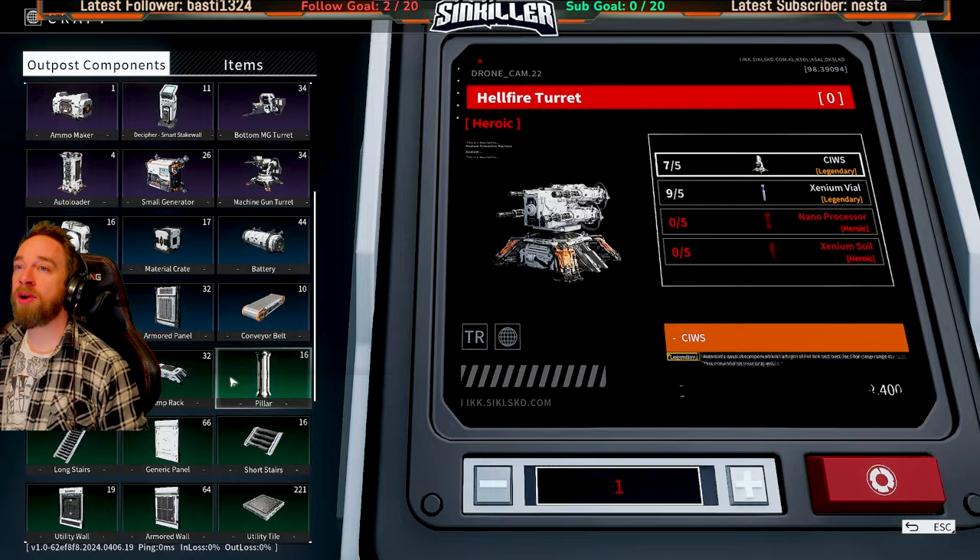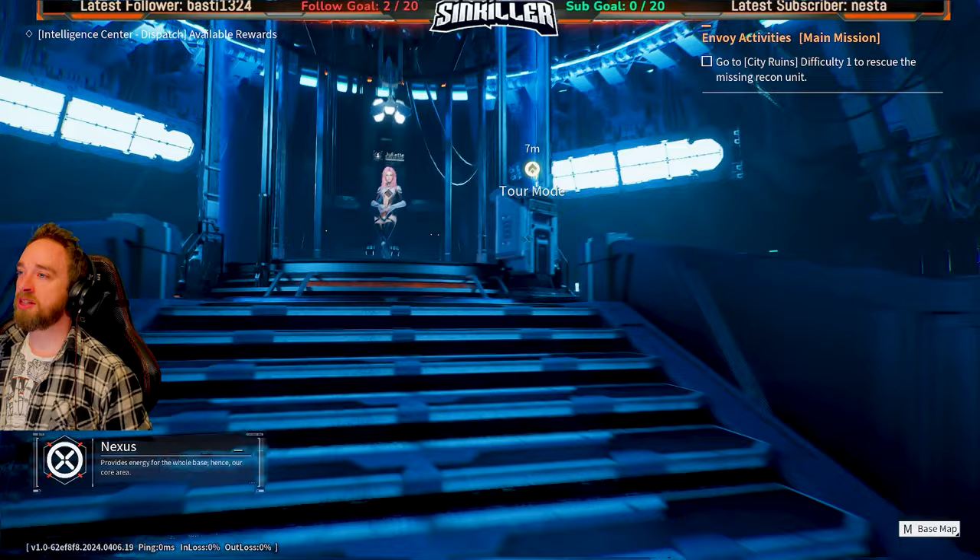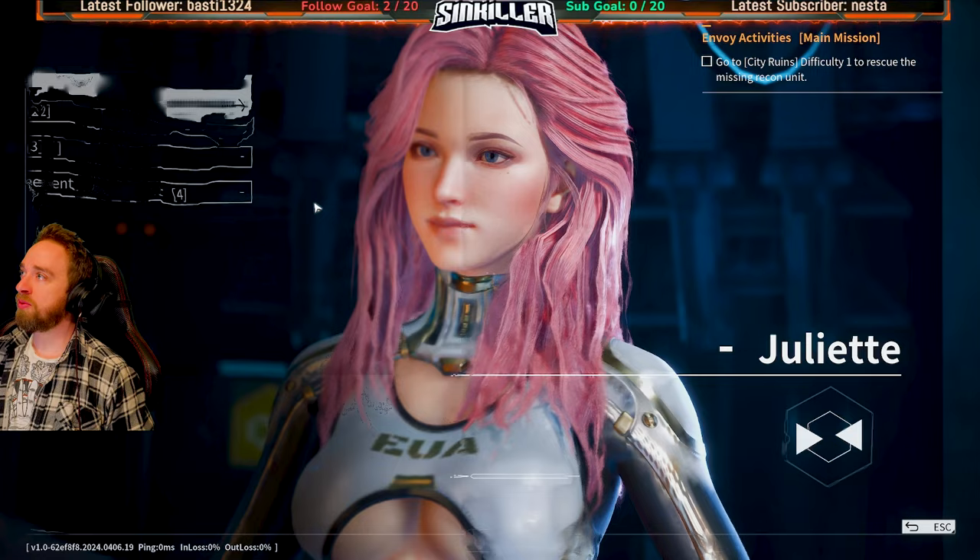Let's go straight to the Hardlands and try to scoop up some blueprints. These are the main things we're looking for for the next while. We've got 10 to collect.